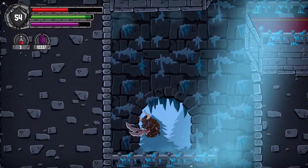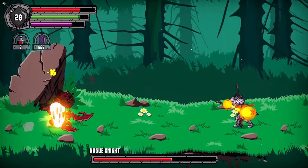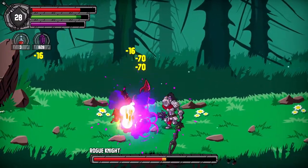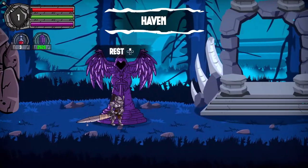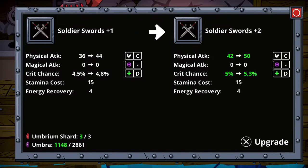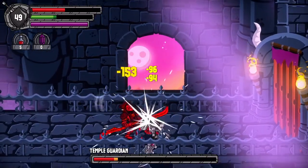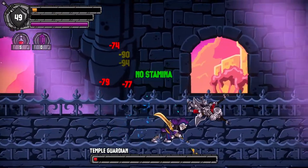Along the way you will find better equipment like special rings, new or enchanted weapons, and magic spells. All of these can be upgraded in an area called Haven with red gems you find during your adventure. Believe me, you are going to teleport a lot to Haven to make yourself stronger, because you are going to need it.